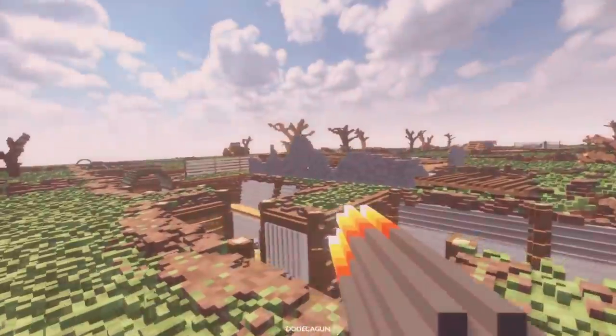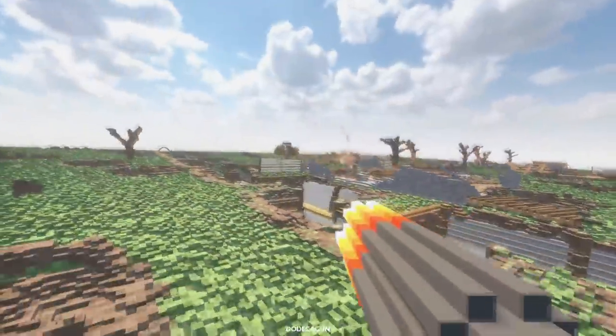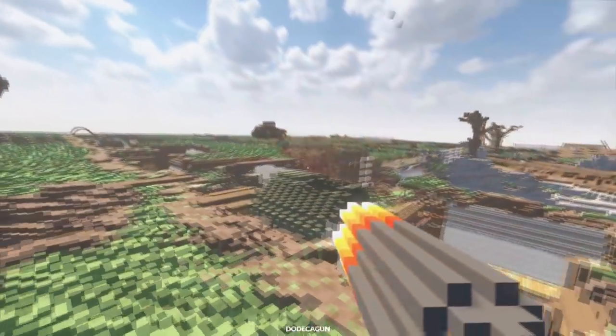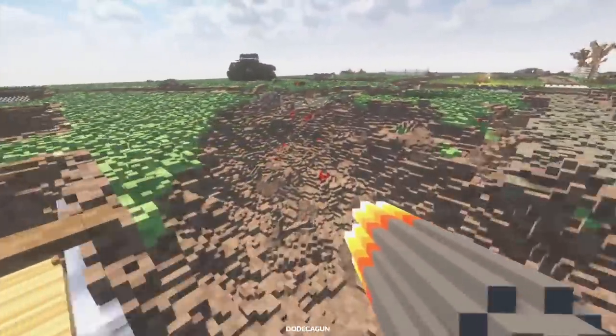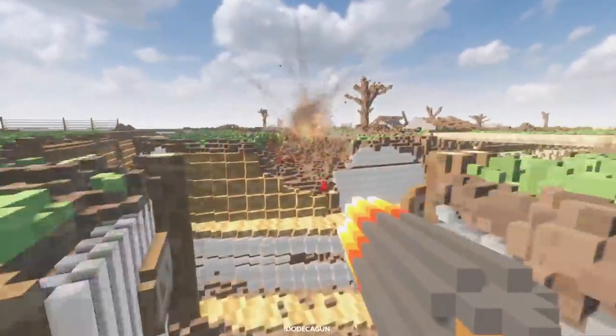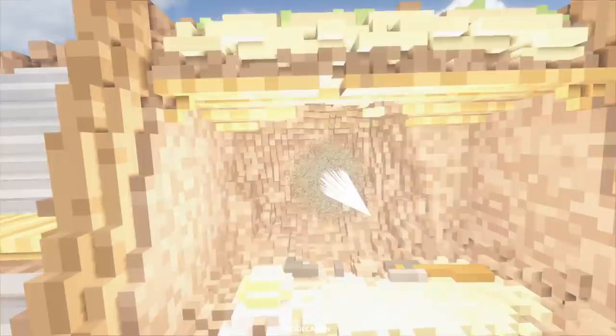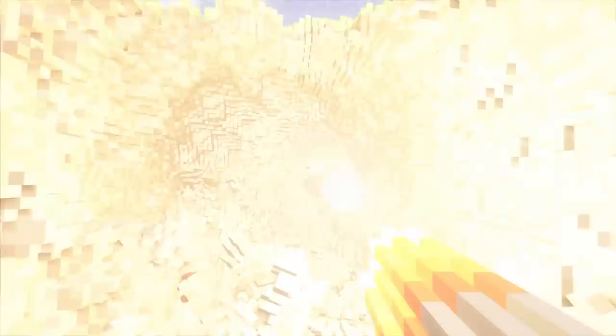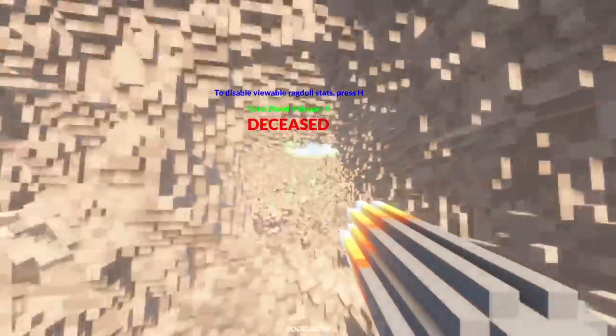I got this mod — the Dodeca shotgun. Let's try this out. Holy Jesus. Look at the crater that I just made. Well, this is a little one-sided, but that's okay. Nobody wins in war. Let's try and build a tunnel here and just see if we can get over to the enemy. This gun is insane — I'm building a whole tunnel across the map.